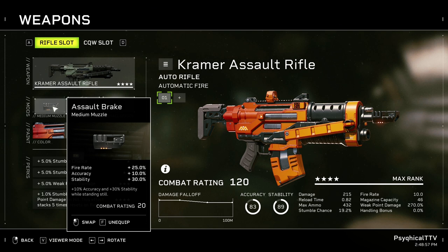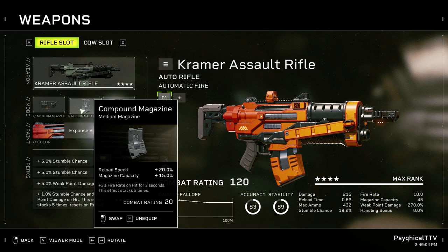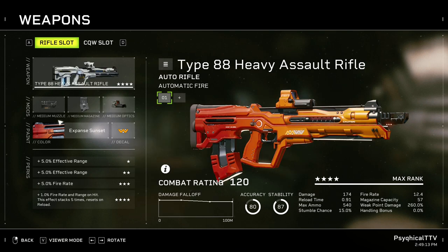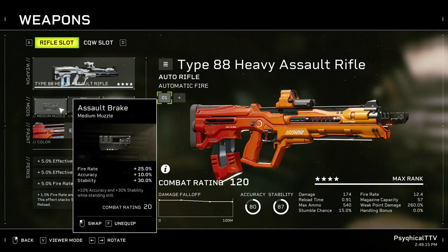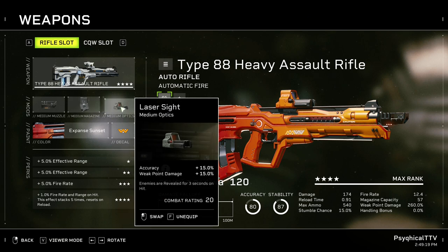For the Kramer, take the assault brake for more fire rate, accuracy, and stability. Compound magazine for more reload speed, magazine capacity, and fire rate on hit. And a hybrid sight for more accuracy and weak point damage. For the Heavy Assault, go with the assault brake and compound magazine for the reasons specified earlier, and a laser sight for the ability to reveal targets.